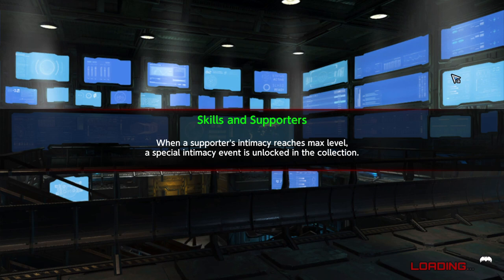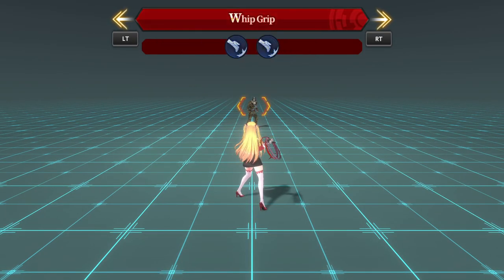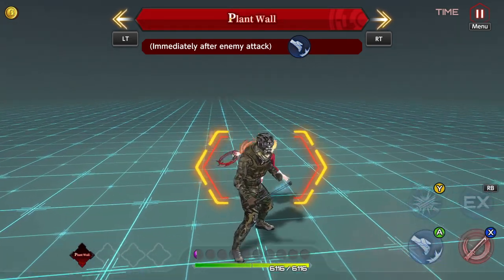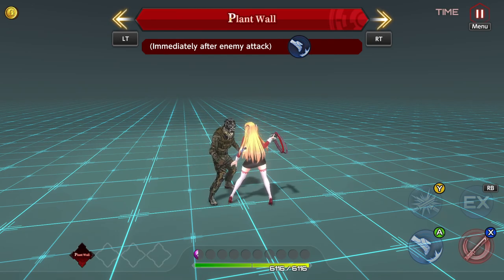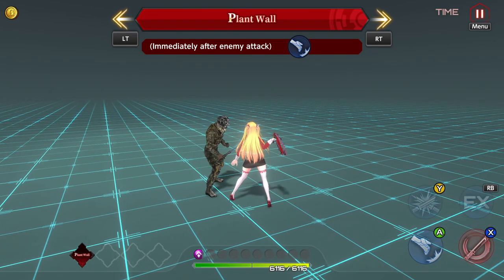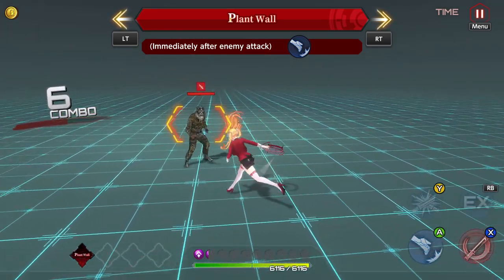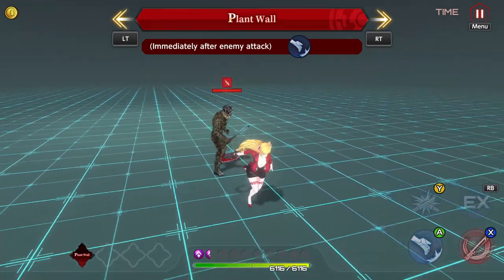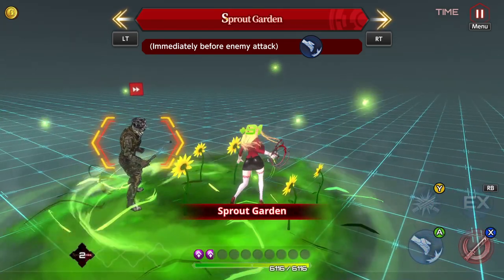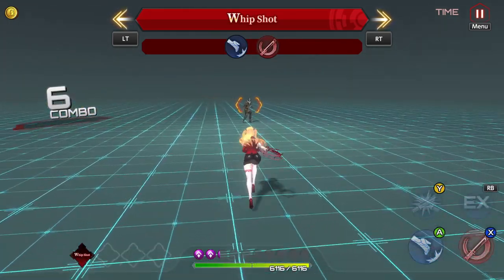Continuing in the testing area — Plant Wall is another dodge-adjacent ability, but it triggers after an enemy attack rather than before. It's not a pure dodge but it applies a plant wall that does some damage to the enemy. It's not too crazy on its own. I like Sprout Garden more overall, but this one is solid — one activates before the enemy attack and this one activates after, giving you the plant wall.